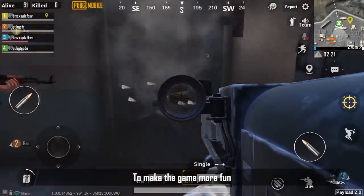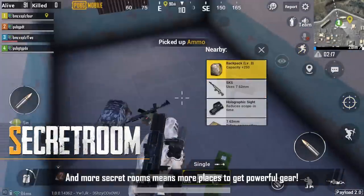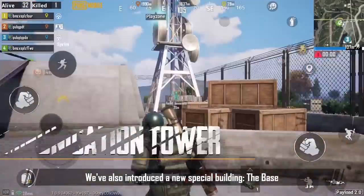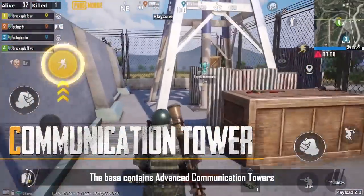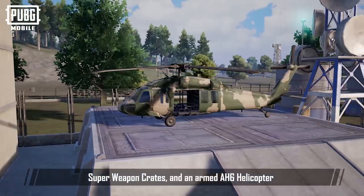To make the game more fun, more secret rooms have been added. And more secret rooms means more places to get powerful gear. We've also introduced a new special building — the base. The base contains advanced communication towers, superweapon crates, and an armed AH-6 helicopter.